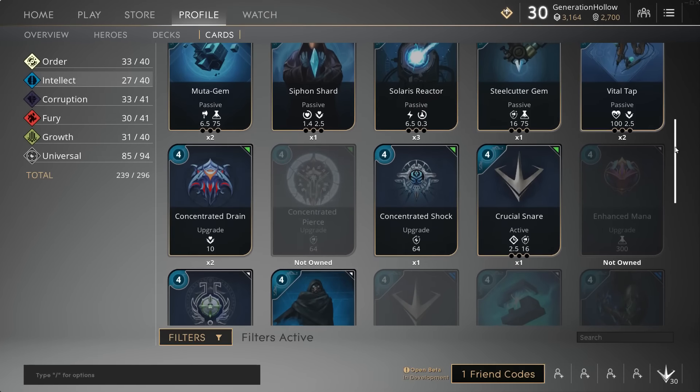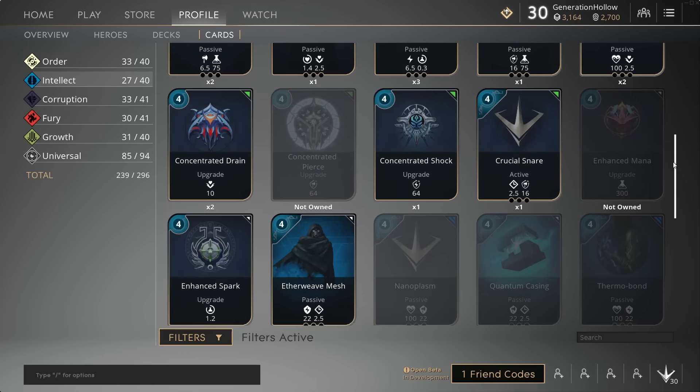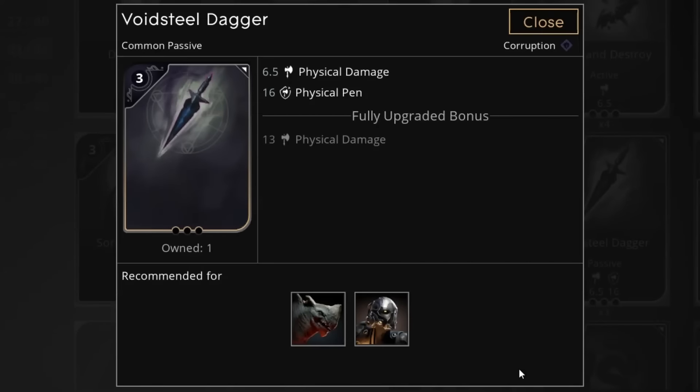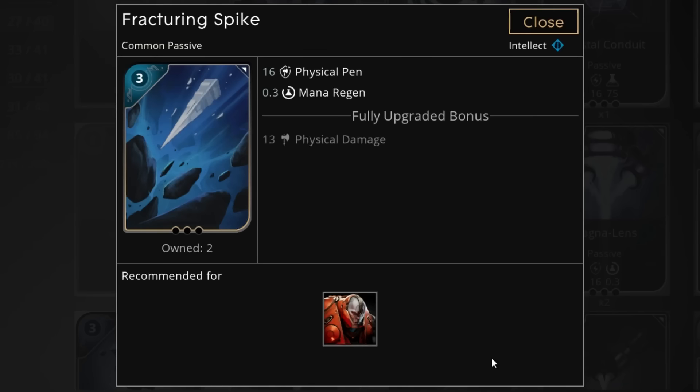Let me quickly cover some of my best picks in this new affinity. You should still build Kalari as a glass cannon. First up is great for players with fewer cards overall — you'd normally be building Void Steel Daggers for damage and the all-important physical pen to deal with this tanky meta, but not everyone has those cards. In fact, I only have one of those. So now we can actually build Fracturing Spike.